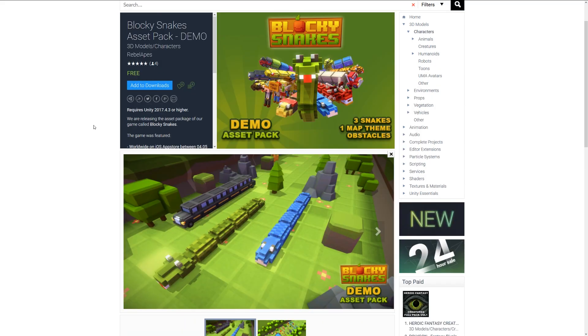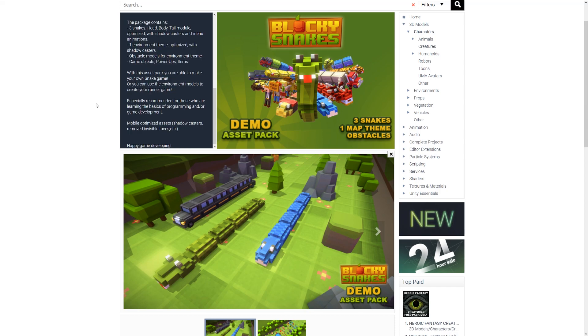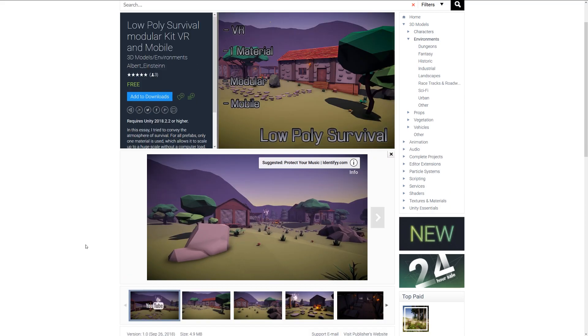The next one is the Blocky Snakes Asset Pack. This is the demo and it's going to be a bigger package. It includes three snakes with head, body, and tail modules optimized with shadow casters, menu animations, one environmental theme, obstacle models, game objects, pickups, and items.